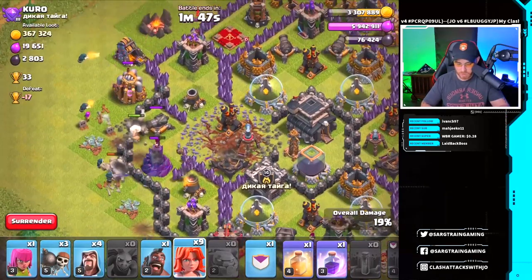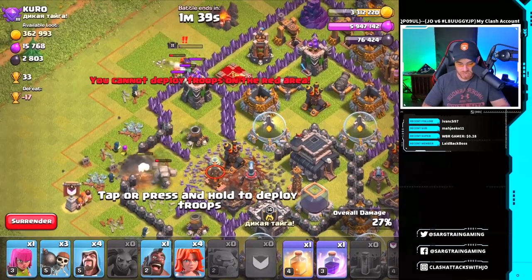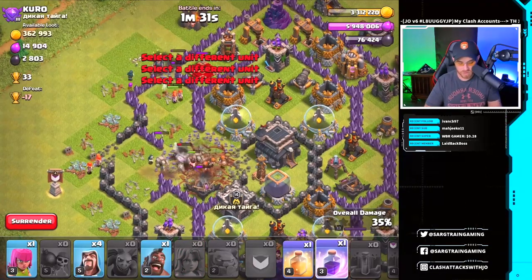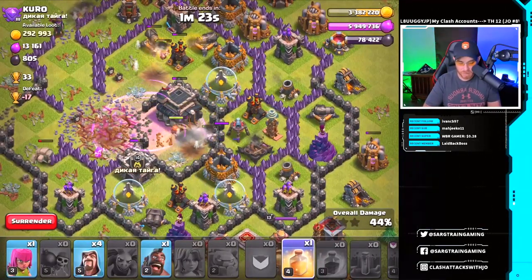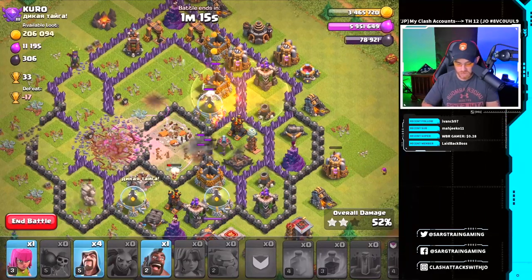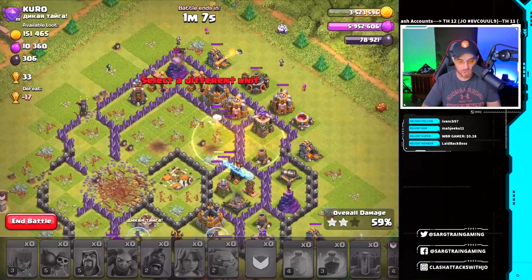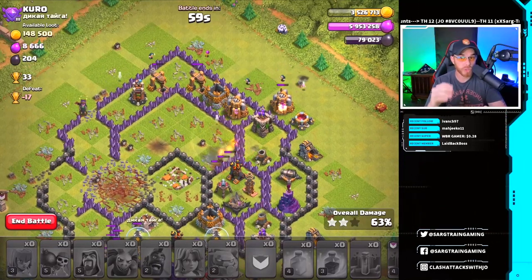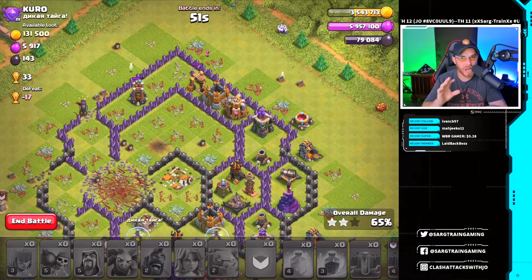The queen is down and we've got Valkyries working on the wall. We drop the remaining Valkyries and put a rage spell down for the Valks to beef them up through the trap location and Town Hall. Max-level Valkyries take the Town Hall down. We follow the Valkyries around with a hog rider, some wizards, and archers to pick off more percent. Pay attention to that queen — you cannot drop a golem close to her. She will destroy a golem quickly. You need the golem inside the base, not dying on the wall.